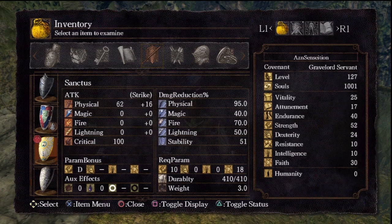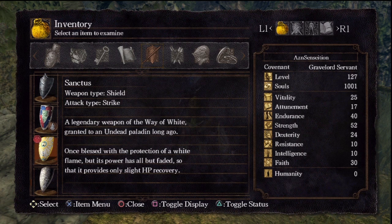Here's the shield, Sanctus. Now it gives a very minor health regeneration, but it's not anything useful in a fight — so it won't quickly regenerate your health in combat or anything. It's something very minor, so I wouldn't recommend it if you're relying solely on the health regeneration.